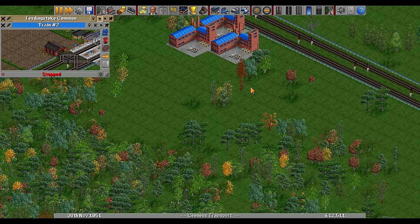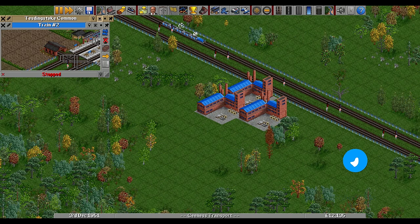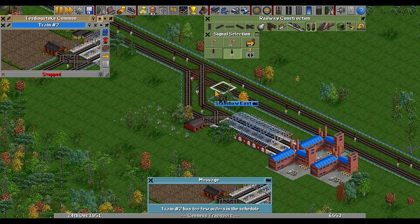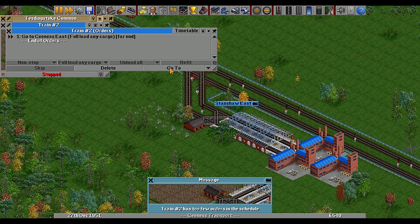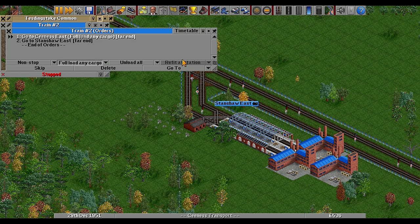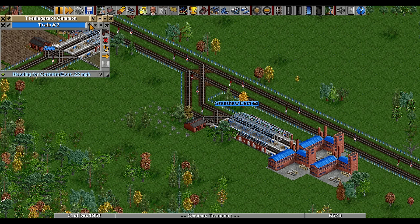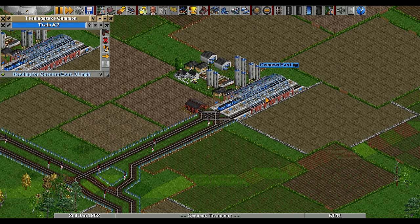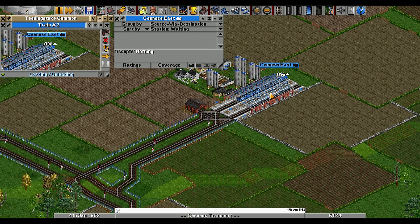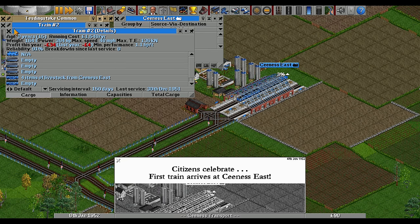I haven't set this one up yet - I shouldn't have bought the train before I got this set up. Let me have a look at this factory. I need to set this station up down here. If you left-click it will switch it around. Back to the train orders - the second stop is to go here and unload all. There we go, that should be it. We're losing money still but we're going to be making more - there's no grain or livestock just yet, but it's ever so slightly filling up.